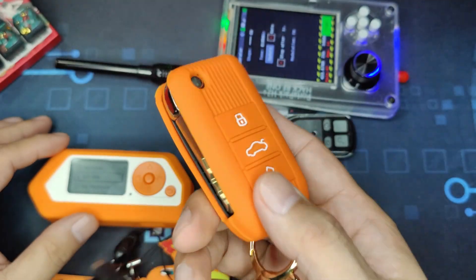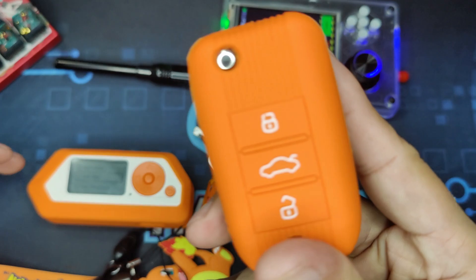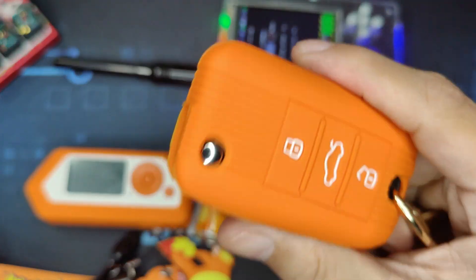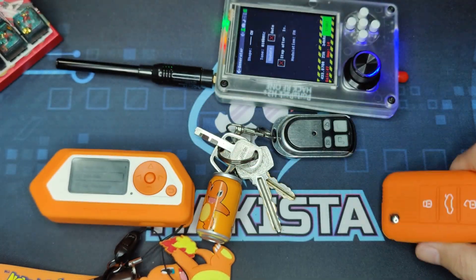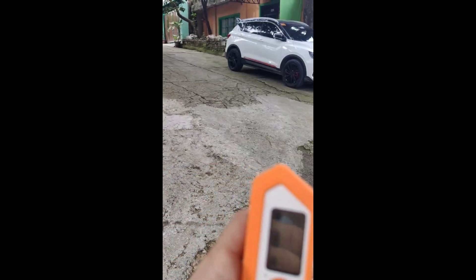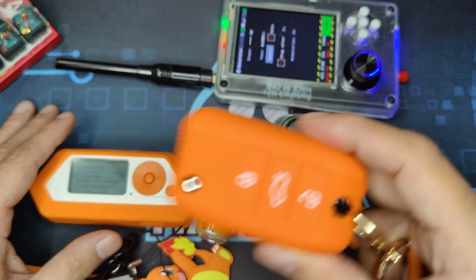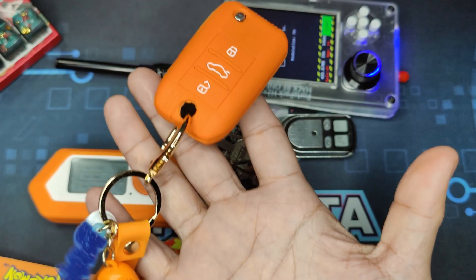If you're going to try this, be aware that there is a chance you can break your key fob and have to go back to your dealership to have it reprogrammed. Also, new cars like the Geely and MG have a key fob proximity security feature, meaning that even if you have successfully opened the car, you will not be able to start it because the key fob needs to be inside the car.